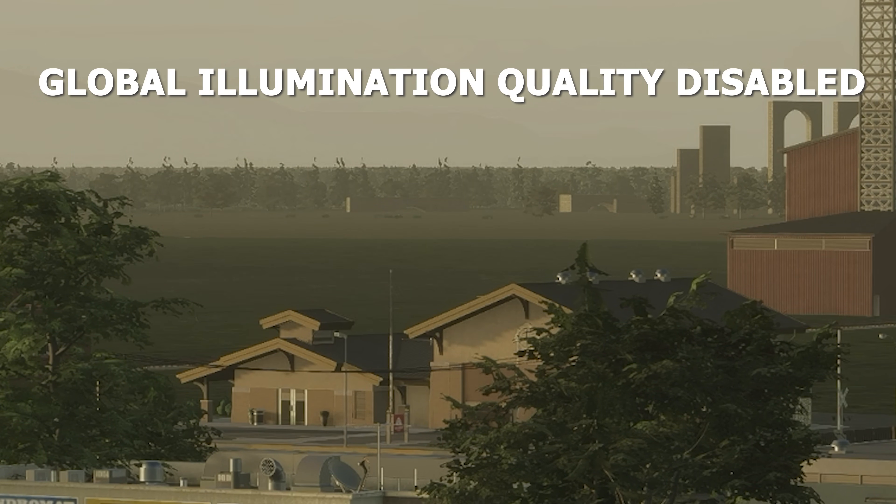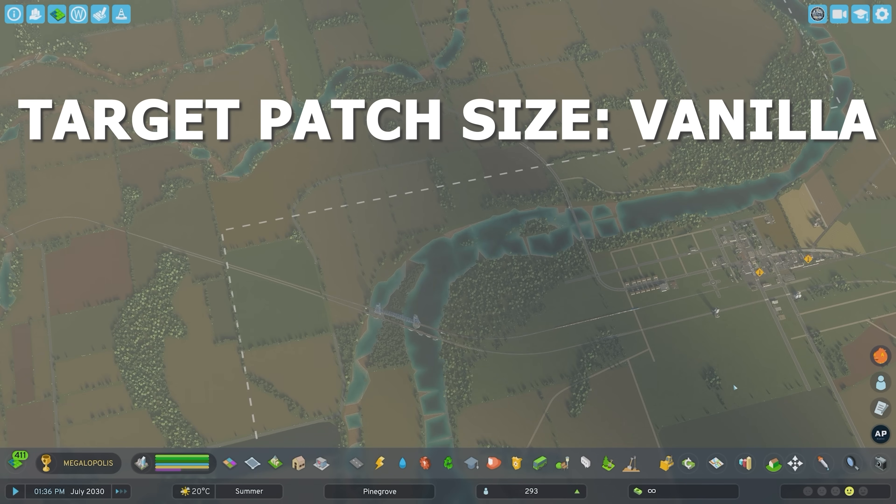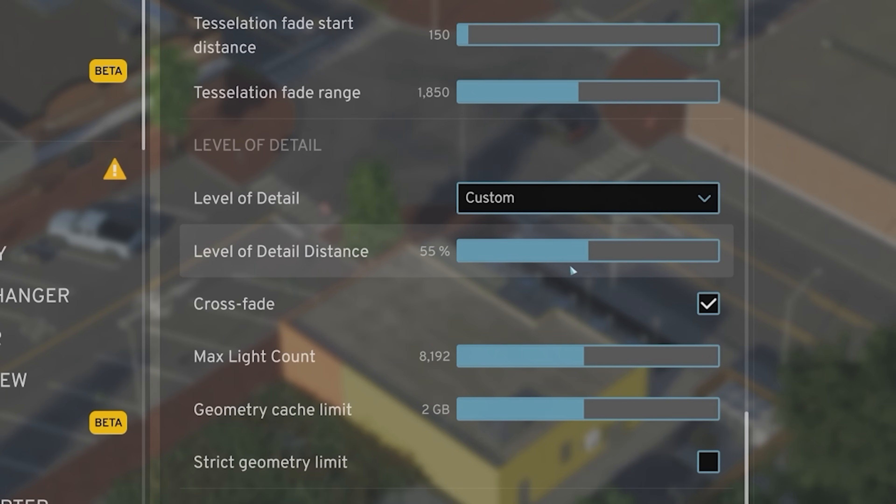If you turn off Global Illumination Quality, it gets rid of that. For Terrain, if you set the target patch size to 4, you can make water render at farther distances — it's not a massive improvement, but it beats the base setting. Level of Detail I have set to max, but the lower that number is, the better your FPS, and the higher you make it, the more your FPS may struggle in certain areas of your build.